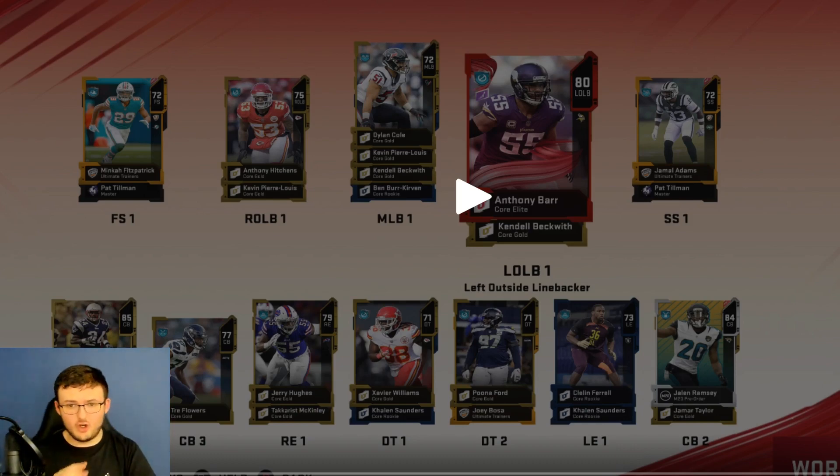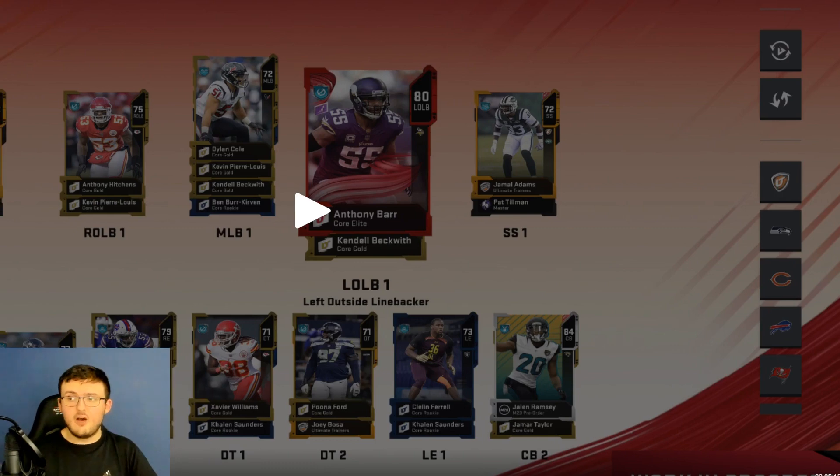Ryan Shazier would not get another card throughout the whole entire year. So if you did not watch the stream, you might not know that. Choose Ryan Shazier if you want him, because any other captain you can get throughout the whole entire year - you cannot get Ryan Shazier the whole entire year. He will not get another card in Ultimate Team this year other than his team captain card. You get your team captain at level 11, which you can reach very, very quickly.